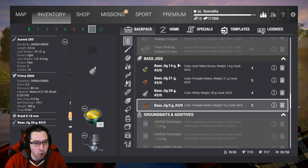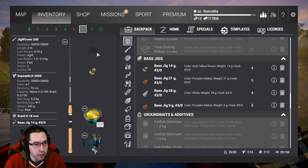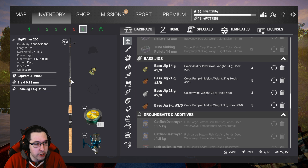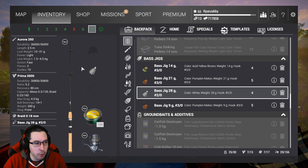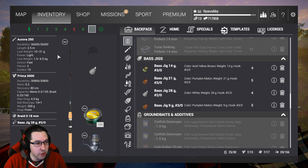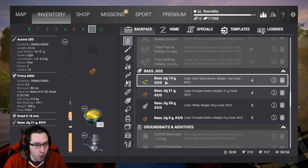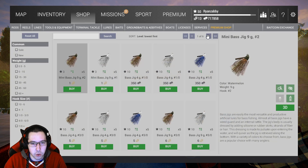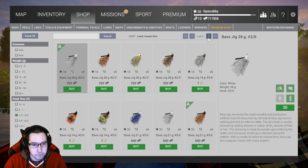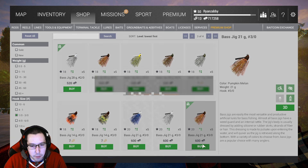Any color bass jig will work here, but I definitely recommend waiting until level 20 so you can grab the nicer reel and nicer rod. If you want a harder fight and more XP, you can use the Aurora rod when you're level 20 and grab the 21 gram bass jig. The color I used back in the day was the pumpkin melon — super, super good.